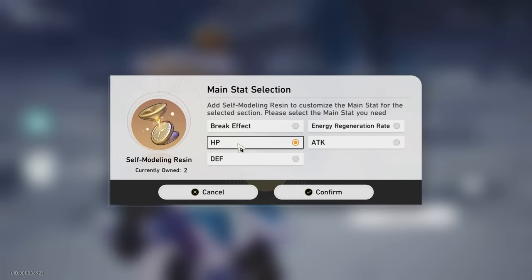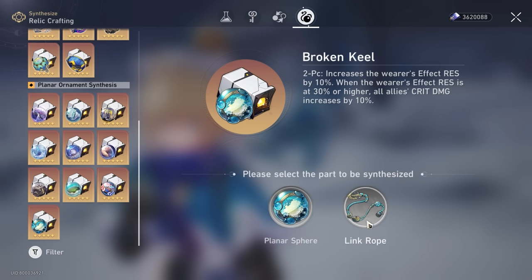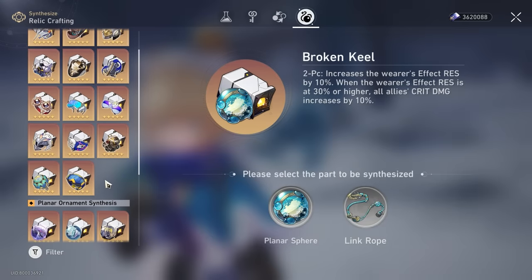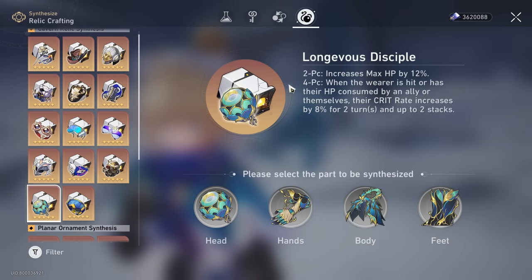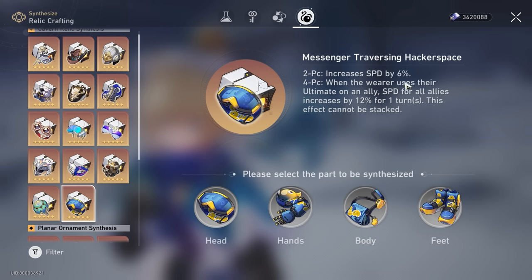For the Link Rope in the hybrid build, I'll actually deviate away from HP percentage into energy restoration rate. She gets more uptime on her ultimate, and you can't find energy restoration easily in substats. HP percentage has diminishing returns, so energy restoration rate is the better choice ideally. Speed is also a good substitute — the more actions she takes, the more skill points she generates for the team plus more energy, so it acts as a pseudo energy restoration rate.